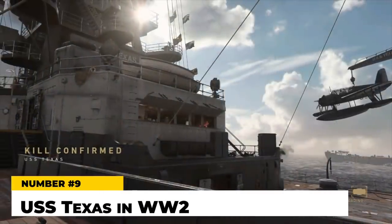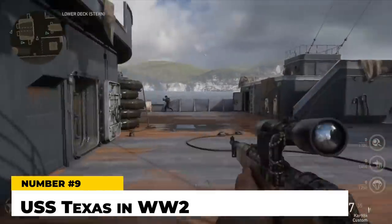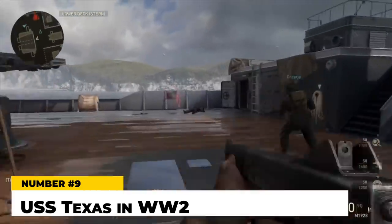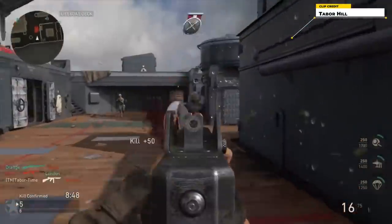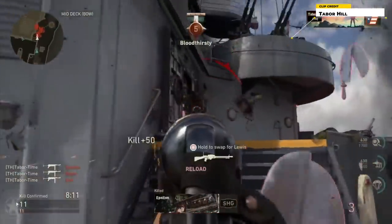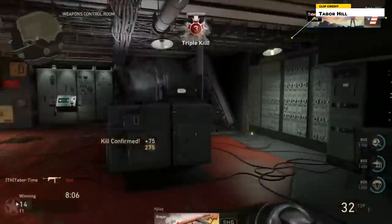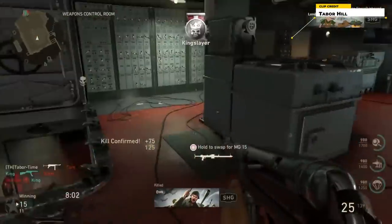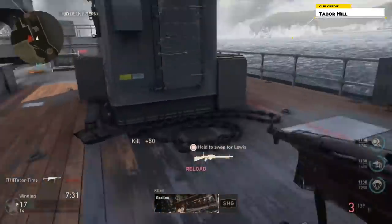Next up is the USS Texas in Call of Duty: World War 2. This could have been cool. CoD World War 2 is a pretty solid game now, but when it first came out it was disappointing largely because of the map design and the lack of content. One of the most hated maps in the game was the USS Texas, which was an absolutely gorgeous, stunning map. It looked great and had an interesting design — it took place on a massive aircraft carrier — but the more you played it, the more you probably hated it.